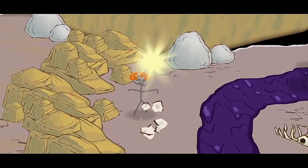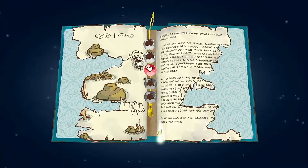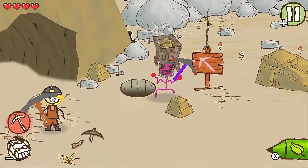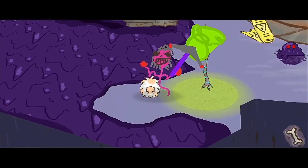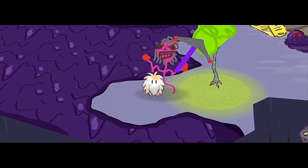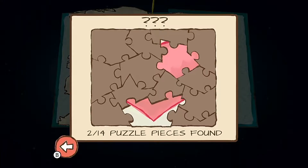The aim in each mission is to find the torn pages which will then unlock the next level. In addition to the pages, there are plenty of secret areas to find containing hidden collectibles, which include small furry colour buddies who unlock additional colours for your sketchbook, and jigsaw pieces which piece together a puzzle if you collect all 14 of them.